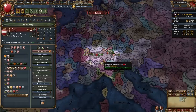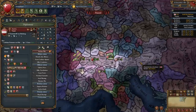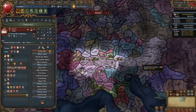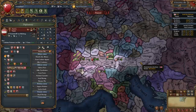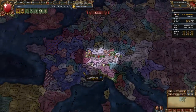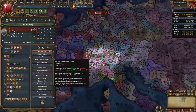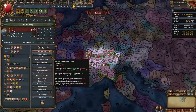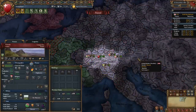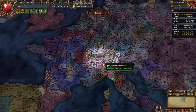Once the war is done you may be able to ally Austria — this is a 50/50 and totally not necessary for the guide, it's just nice being allied to the emperor. If you can't ally Austria, try improving relations with France, as they are another nation you can possibly ally. Try to ally one of France or Austria, though that's just a bonus.